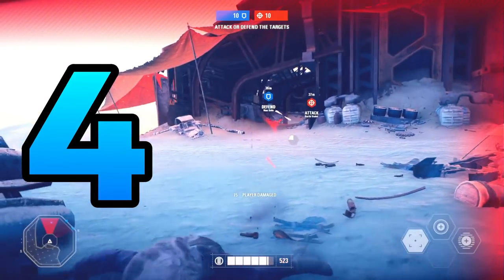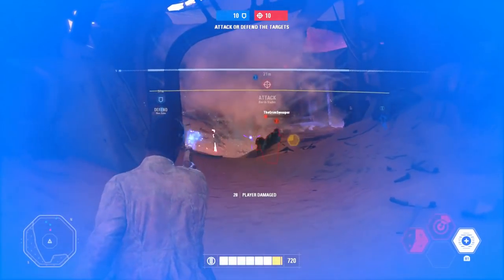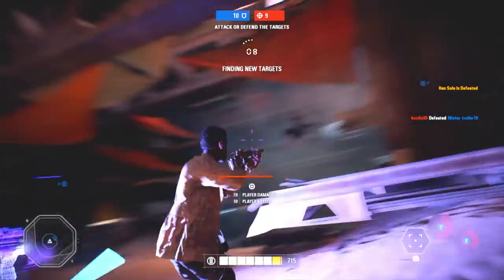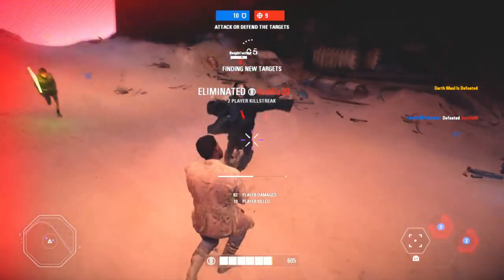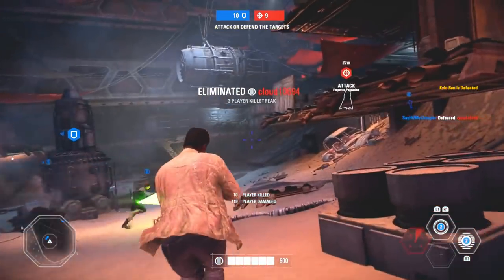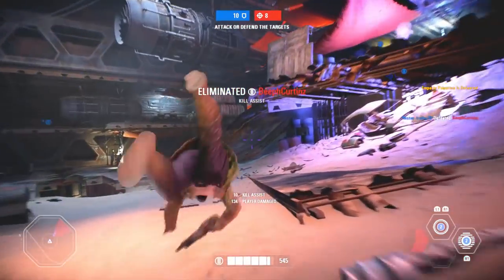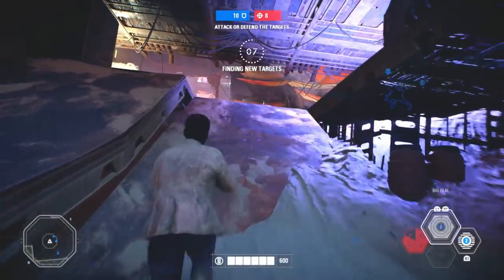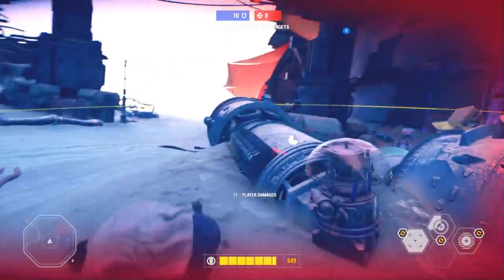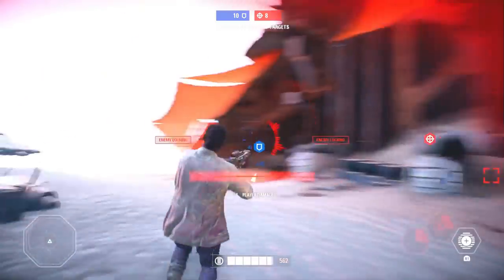Coming in at the number 4 spot, I gotta give this one to Finn. I think Finn is a fantastic hero even despite him being recently nerfed — his guns do a little bit less damage now and his aimbot ability isn't as effective as it used to be — but Finn is still incredible in both Heroes vs. Villains and Galactic Assault. His only weakness is that he's hard to use against multiple Saber Heroes, but if you're tactful with your rolling and use your abilities correctly, you can still handle them — even in a 3v1 situation. In Galactic Assault, you can literally jump into a crowd of enemies, start hopping around so they miss shots, and your aimbot will do all the killing for you — probably netting you at least 5 kills.